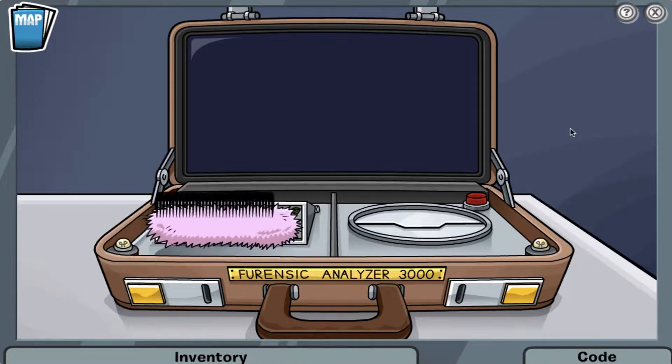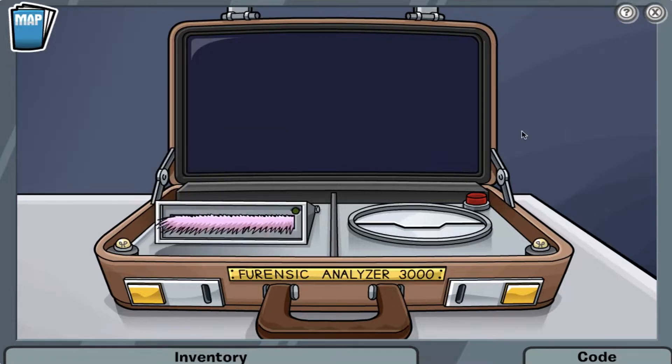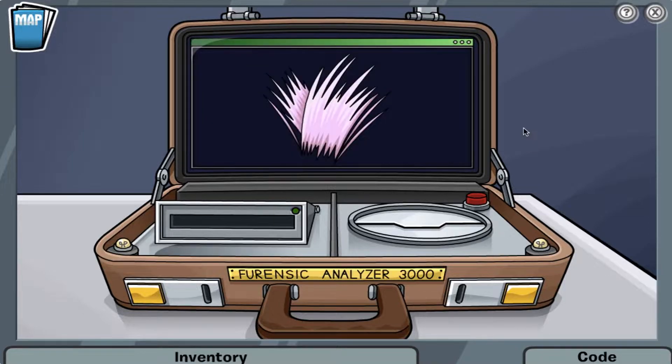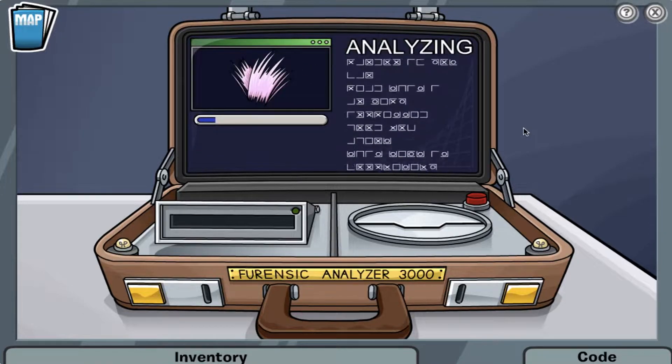I first start the mission at the gadget room with Gary the Gadget Guy, and then I check out the Forensic Analyzer 3000 to see who the pink fur belongs to by using a comb from the spy phone to insert the pink fur into the machine.